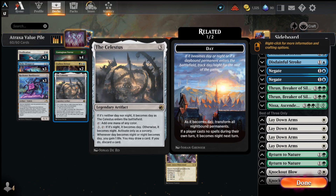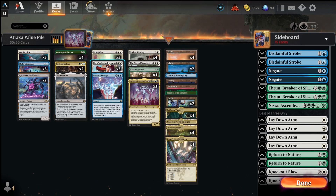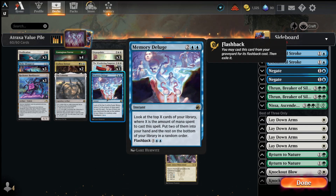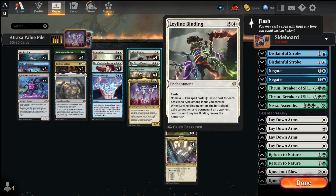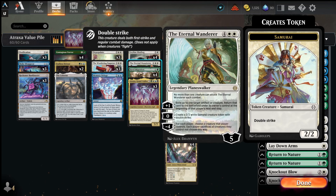We have 1 Calix that helps us ramp and fix our mana. We have 3 Depopulates as board wipes for anything aggressive. 3 Wandering Emperors — just an awesome card. It's a removal spell, a threat, a Planeswalker with Flash. 1 Memory Deluge to dig into the deck for answers. We also have 4 Leyline Bindings as additional removal, usually costing only 2 or 1 mana. And 1 Farewell to blink our cards or exile tokens, make Samurai tokens, or act as a board wipe — we can blink the Atraxa and keep getting value.